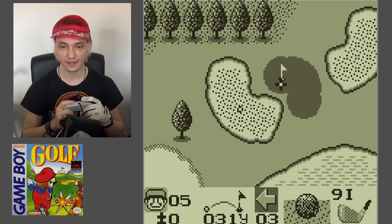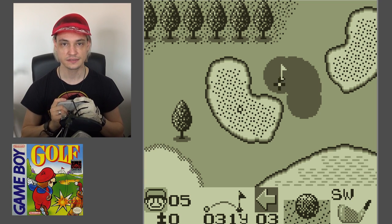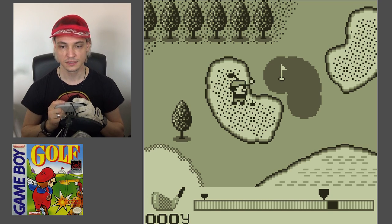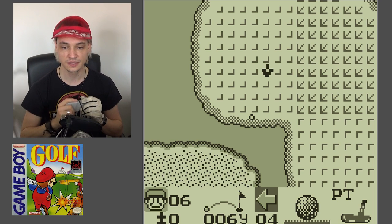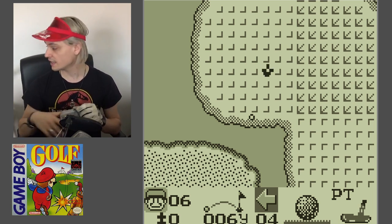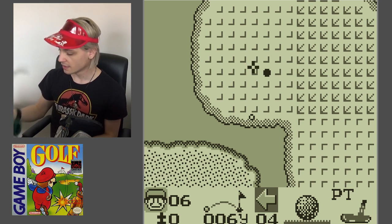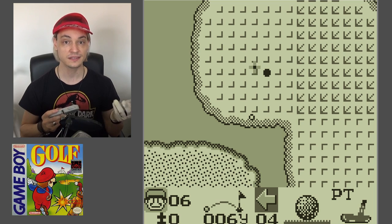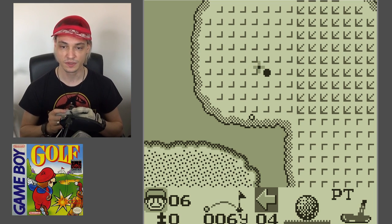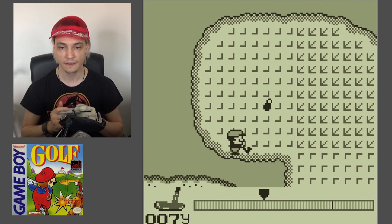Now I need to get this one out. With sand you really have to wedge the ball up, so I take a SW — a sand wedge — precisely made for this reason. Getting it on the green. The green is just even shorter grass than on the fairway — like a carpet, so the ball rolls really well there. You're not allowed to use any club other than the putter to put the ball in. Those little arrows define the incline, decline, and sloping on the green. If I just shoot straight the ball will probably go slightly to the right because of the slope, so I'll try to compensate for that.